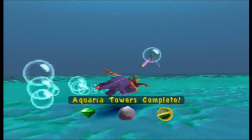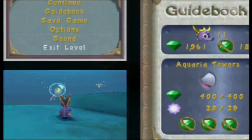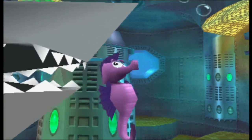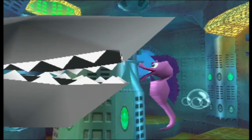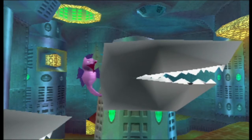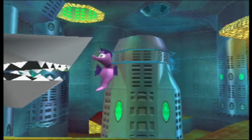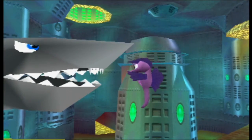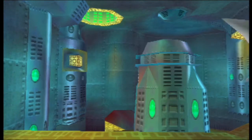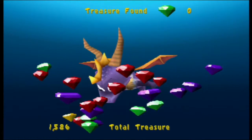All six towers done — thank you for the orb, and with that Aquaria Towers is complete! I missed a charge though. So everything's done here in Summer Forest except for Sunny Beach. That's what you get, Seahorse, for playing jokes on people — or I should say, on Seahorses.